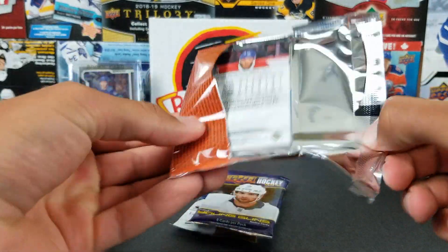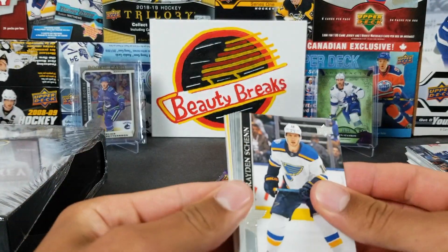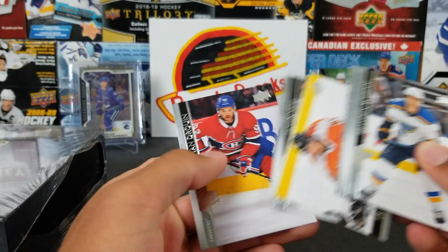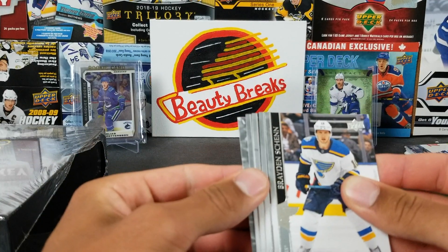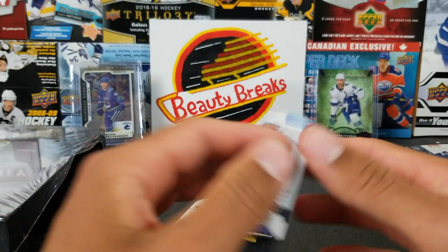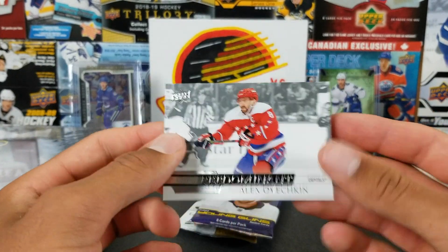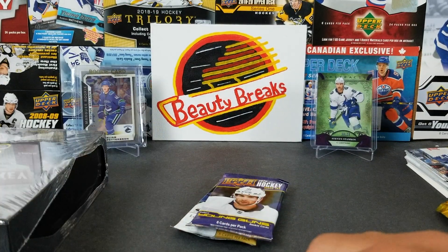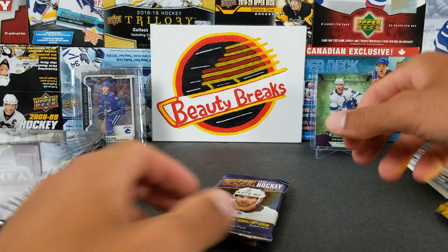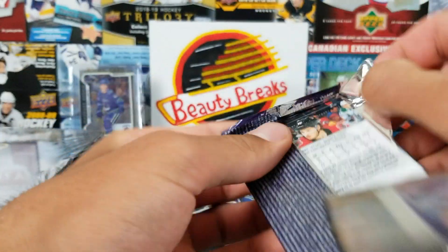We've had some crazy luck with Series 1 loose packs at least. Oh, what is this — we got something interesting here! I saw the blue border and I was like, what is that? It's a Predominance OBC — I was thinking of the gray border. All right, now we've got Series 2 — we need our Young Guns.